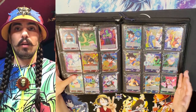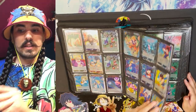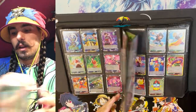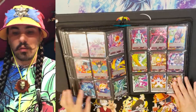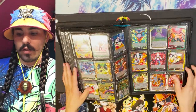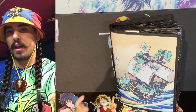Set three through nine was a lot harder to collect parallel foil sets because parallel foils didn't come in every pack. Once set ten arrived it became much easier to get full sets. The next binder covers set six through nine parallel foils — again, red, blue, green, yellow, black for every set — running through set seven, eight, and nine at the end.